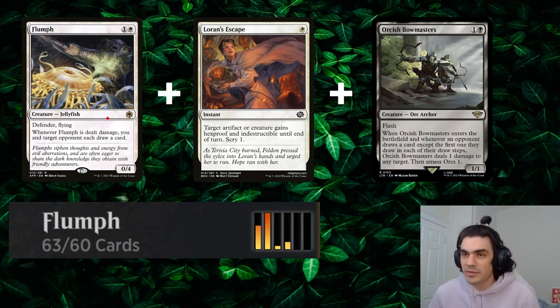So the idea is you play the Flumph, you play the Bowmasters, you target the Flumph with the Bowmasters dealing one damage, drawing you both a card. It's going to trigger the Bowmasters again, and you just keep doing that as you both draw through the whole deck.